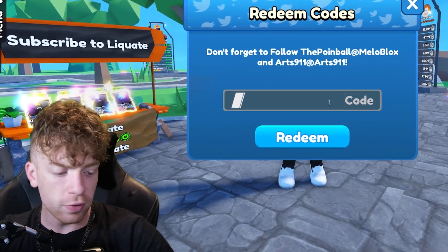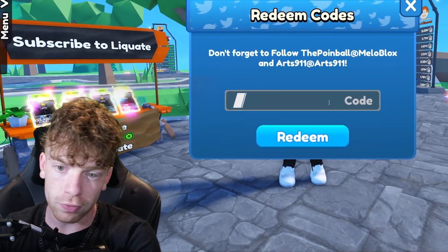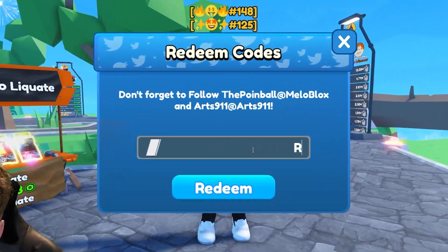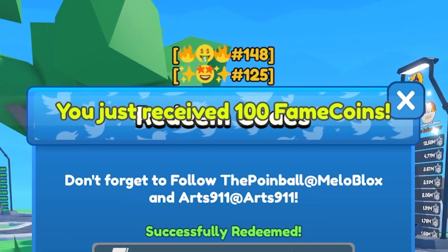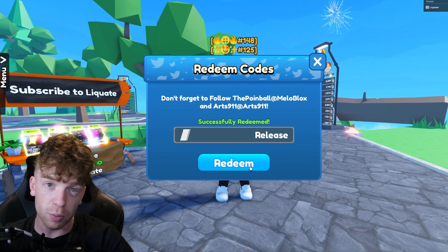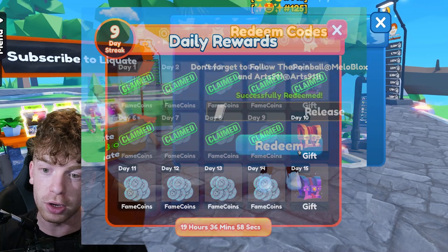Since the game is pretty new, the very first code we have today is literally from when they released the game. The code is literally 'release.' And if you claim that, it gives you 100 fame coins, which is actually not bad at all.